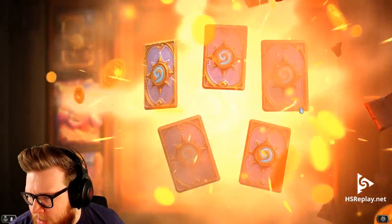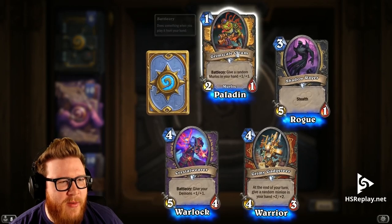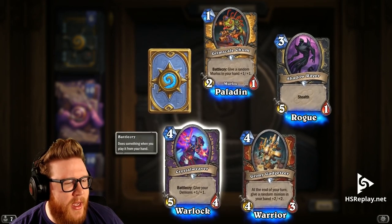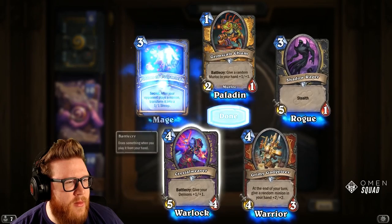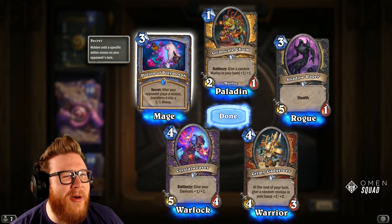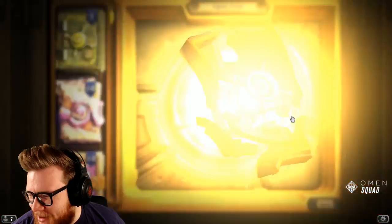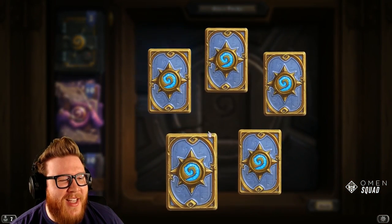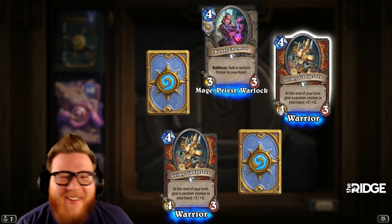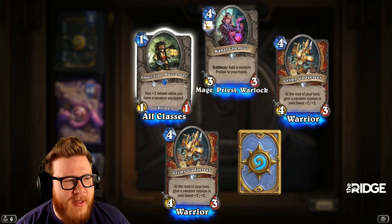Oh my god — Grimy Gadgeteer and Shadow Rager everywhere. Crystal Weaver, Guard was kind of cool. Potion of Polymorph — great artwork; I love it so much, it's like the sheep is coming out of the potion or the potion is squirting on the sheep, and the sheep's reaction is just fantastic. Every pack is Grimy Gadgeteer — we just got two in one pack! This card had to get nerfed — it was too good.